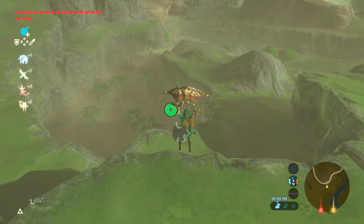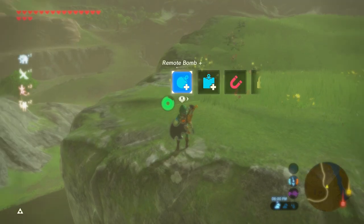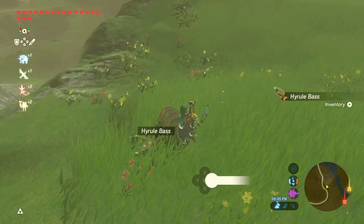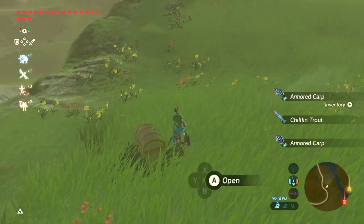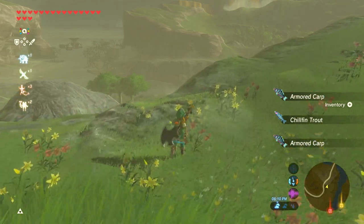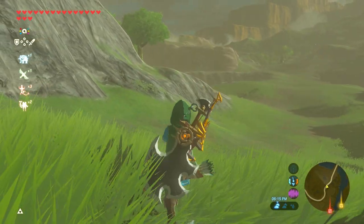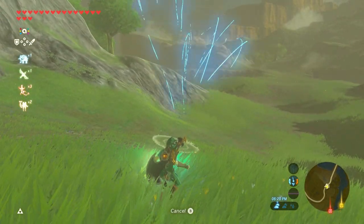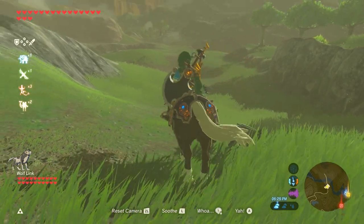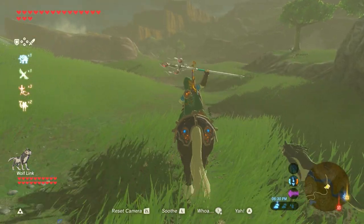Before we do that, let's summon Mipha's amiibo and see if we get the Varuta helmet. I think this is the fifth try. It's the only helmet I don't have yet and I'm having a hard time getting it. Let's get our animal companions. All right, Cookie, we're going on adventure. Let's go. I love the twirling on that. Ooh, a land bridge — land bridges are cool. Keep up, Wolf Link.